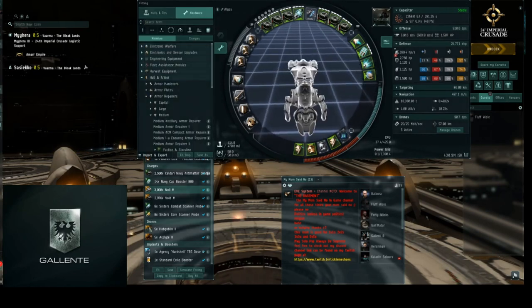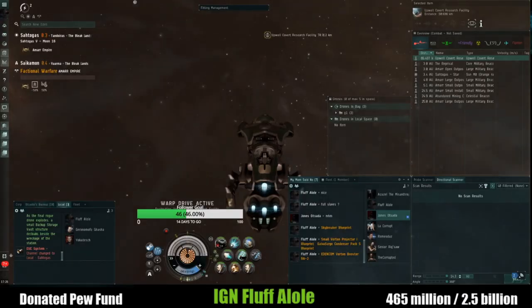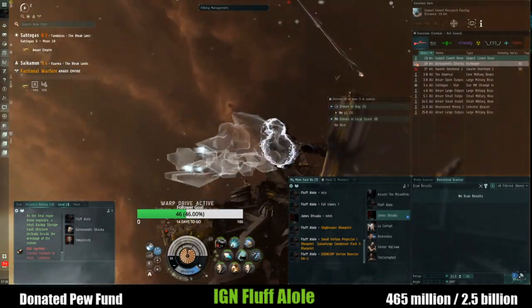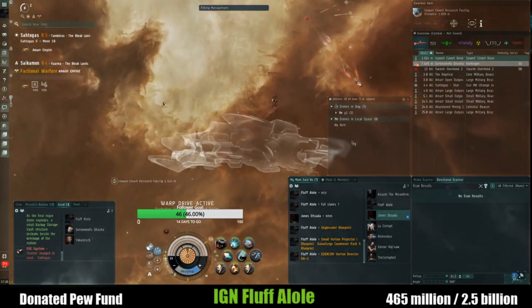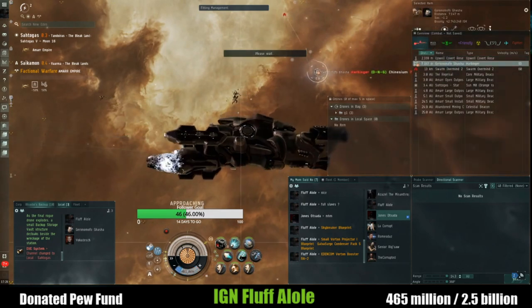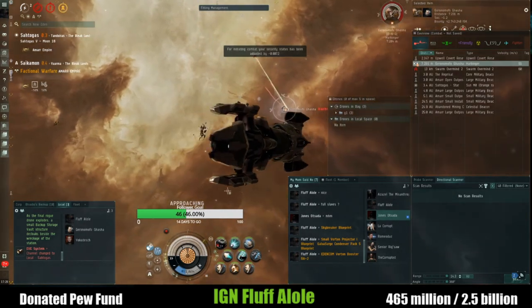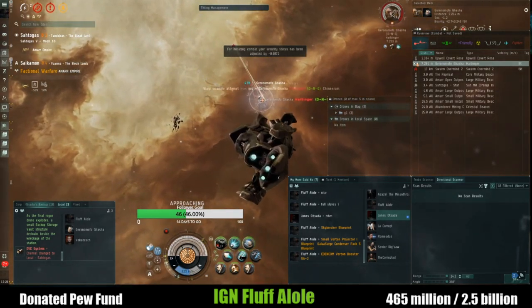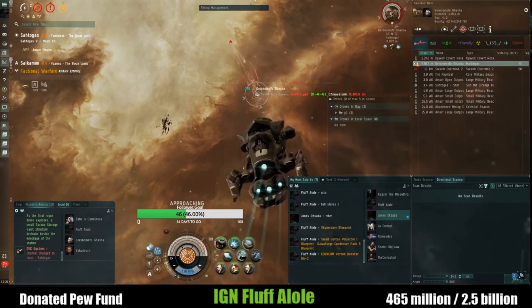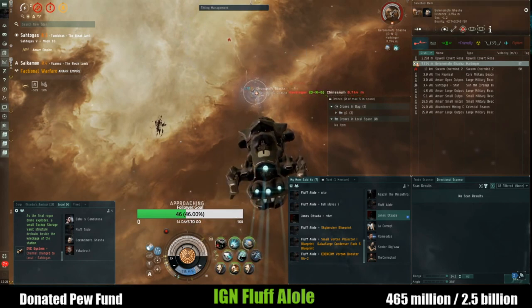Alright, so we're going into the new site here. Using a cloaked Proteus, there's a Harbinger here and I have a PVP fit so I can engage any players I find.